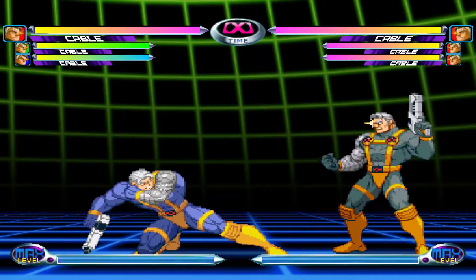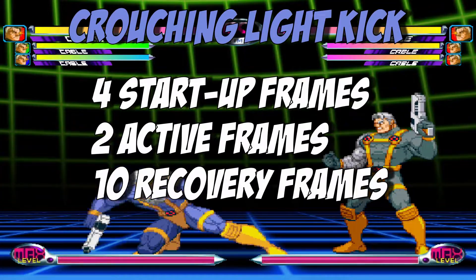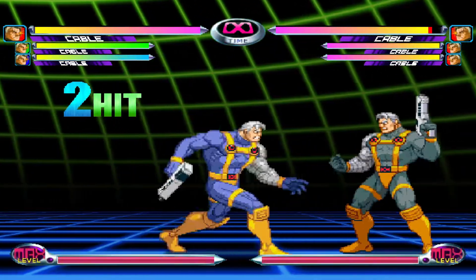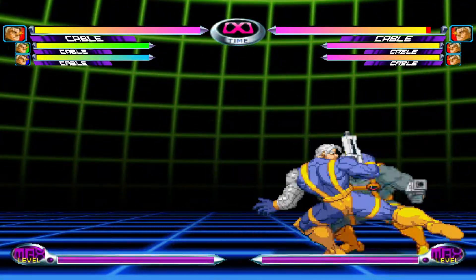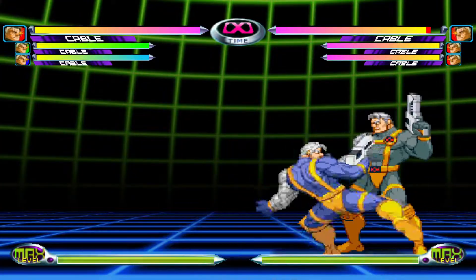Crouching Light Kick is a standard crouching light attack. Crouching Medium Kick is mainly combo filler, but you can use it to hit confirm into Standing Heavy Kick. Crouching Heavy Kick is Cable's sweep — this move isn't amazing, but it's good for knocking the opponent down.